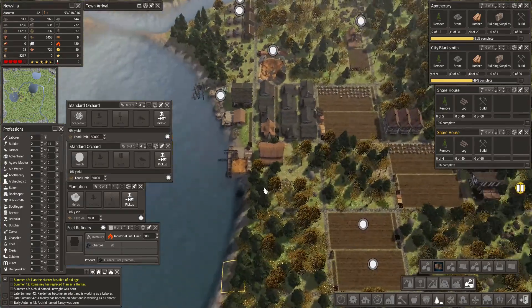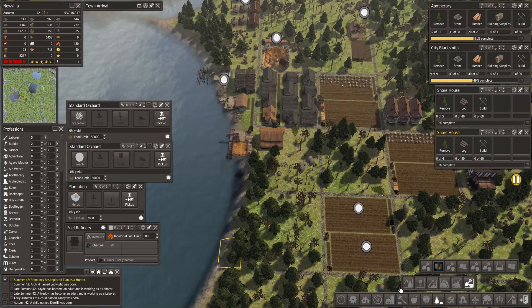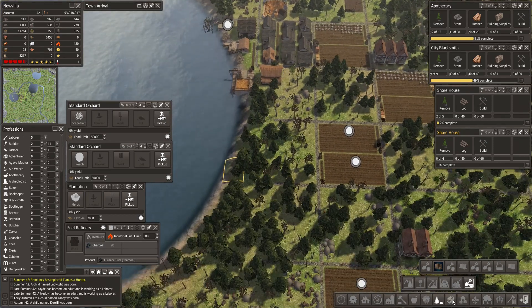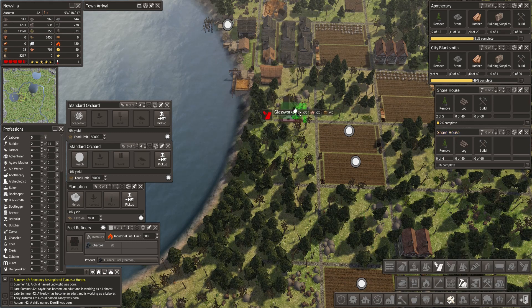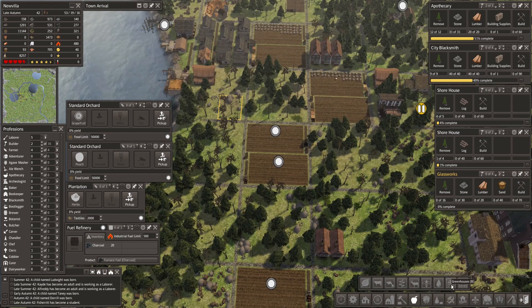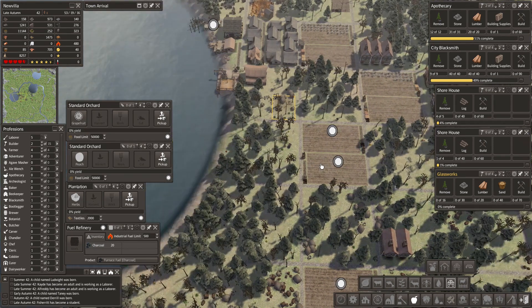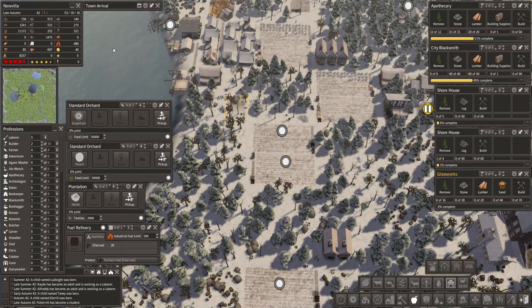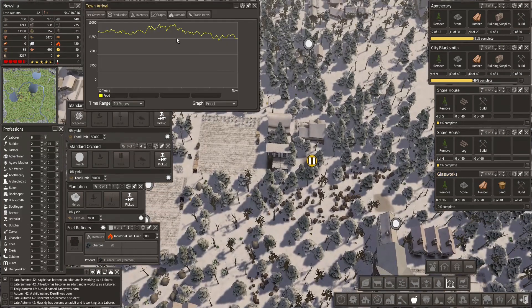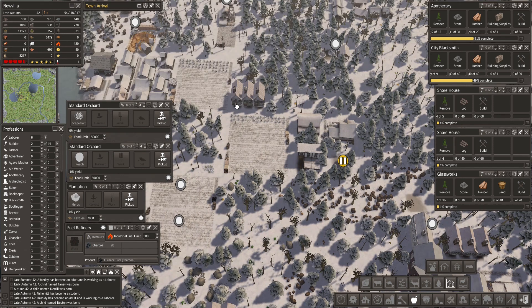Let's get a glassworks built right here. With this glass, we should be able to start producing greenhouses en masse. We have lumber, stone, and 48 glass — that's gonna be excellent. Once we're set up for greenhouses, we will be producing a lot more food. Not that we're in trouble now, but this is showing some signs of weakness. If we keep growing — which we are — this is only gonna deteriorate, so we're gonna have to keep a close eye on that.